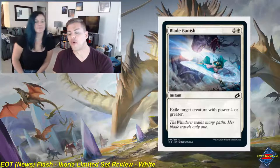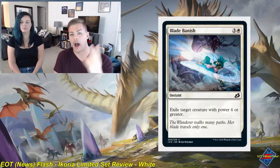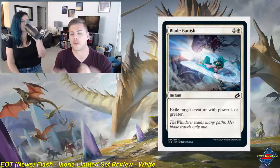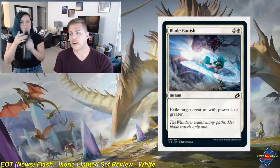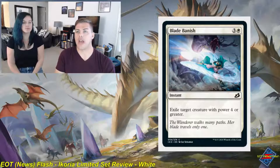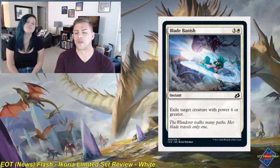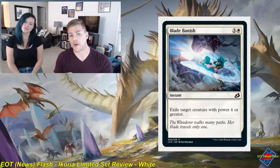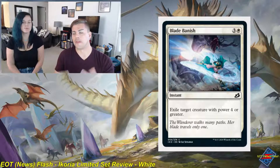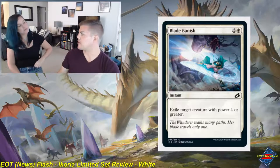If you've not watched one of these before, we operate on a four-point scale. Ones are the cards you should never play — draft chaff to the max. Twos are cards that will usually make your deck, your more borderline filler, and a majority of your limited decks will be made up of those cards. Threes are the more powerful cards — typically your gold signposts on commons, your more unconditional removal spells. Fours are the absolute bombs that will pull you in a pack. We also have 'S' for sideboard cards, which you bring in against specific threats, and 'B' for build-around cards, which require you to build your deck in a specific fashion to take full advantage of them.